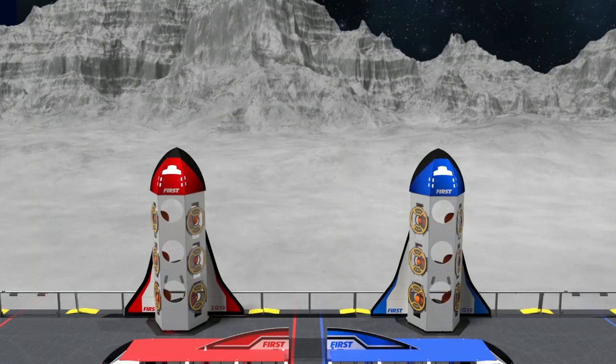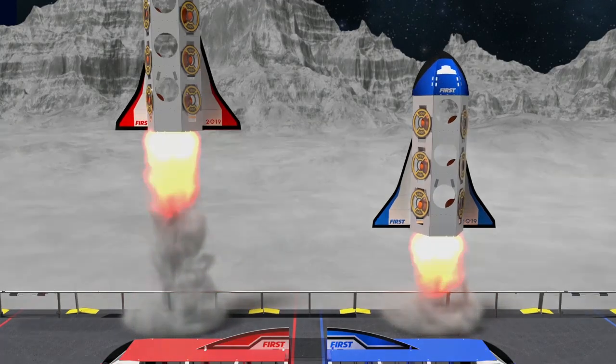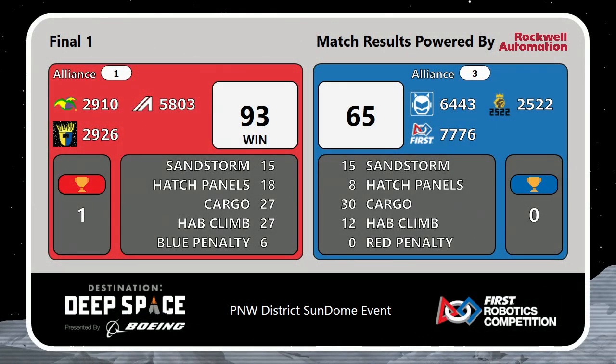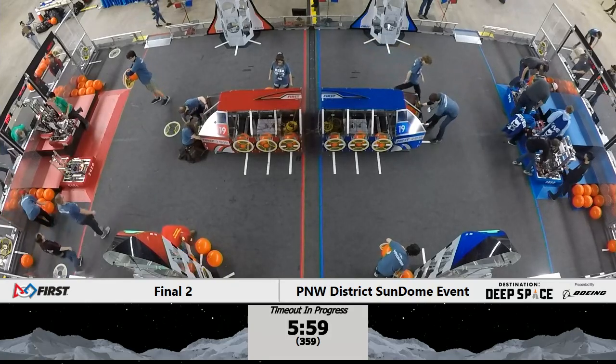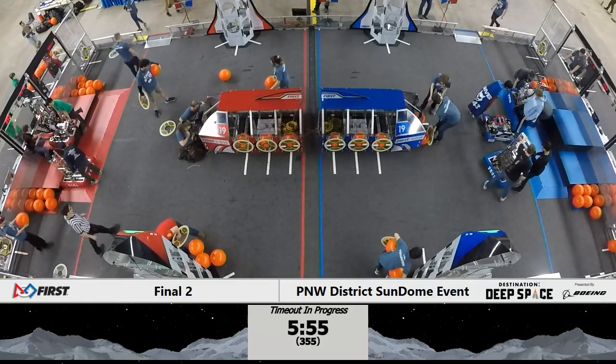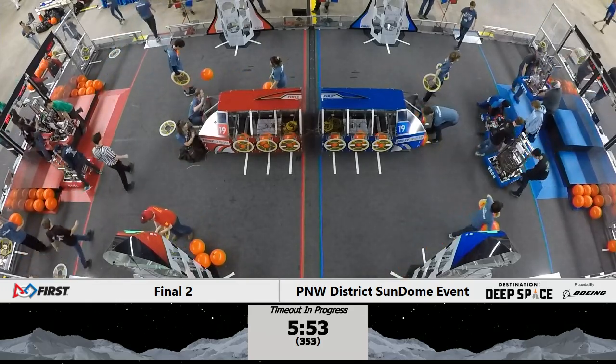Just three points shy of the high score for the event. The Red Alliance takes finals match number one, a score of 93 to 65. Your Red Alliance will go up one in the series. That means we've got another six-minute field timeout because we're playing back-to-back matches — we'll see you in a bit.